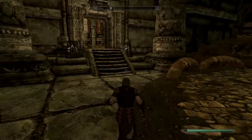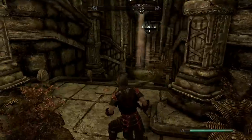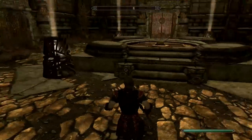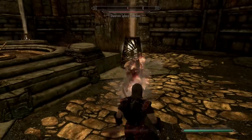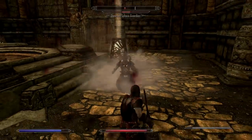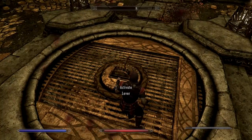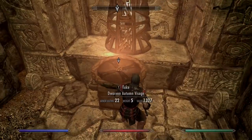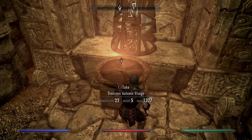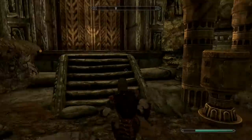Head over to that doorway towards the north - this should take you through to the room to get one of the masks. There wasn't a summer mask, but there is an autumn, winter, and spring mask. It will be guarded by one of these Dwarven guys. Flick the switch, pick up the autumn visage, and that's stage one of the mask complete.